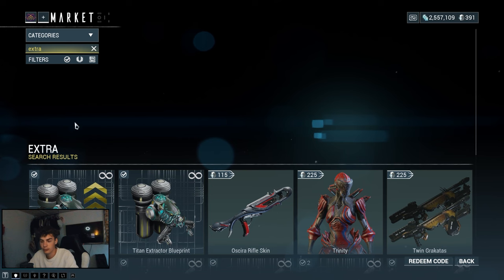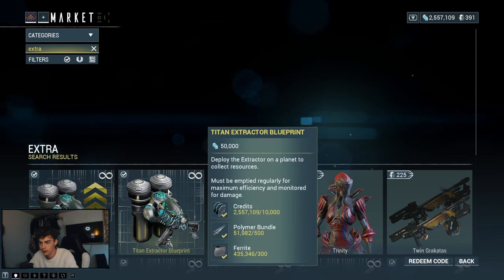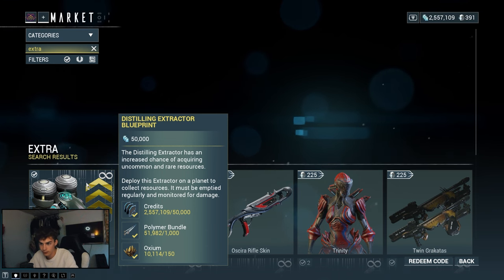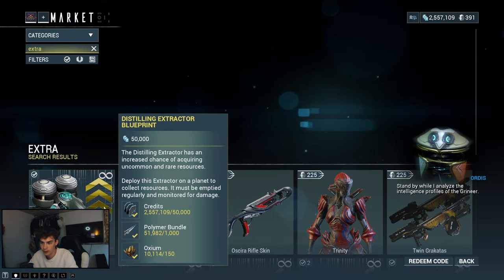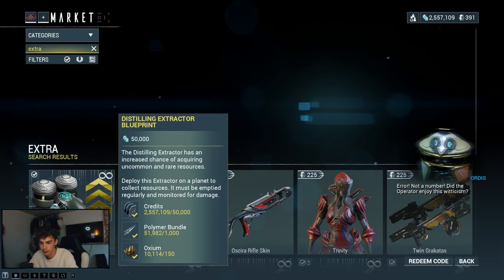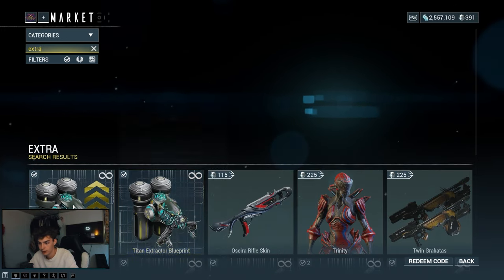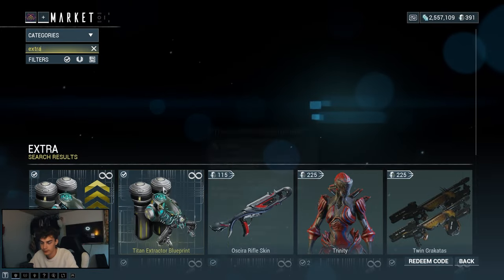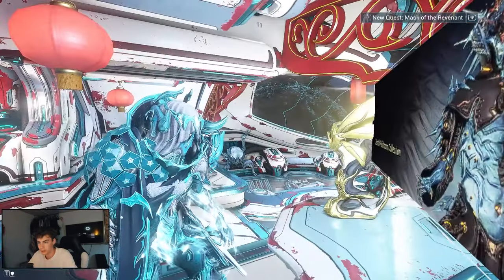To get extractors, go to the marketplace and search for 'extractor.' You can get the normal version for 50,000 credits, and the upgraded version also for 50,000 credits — it's a bit better and yields more rare resources, but costs Oxium to craft instead of Ferrite. They're infinite blueprints, so buy once and craft as many as you need.